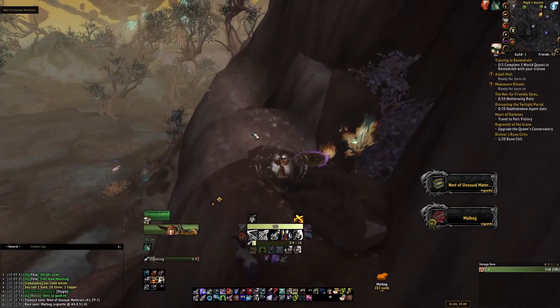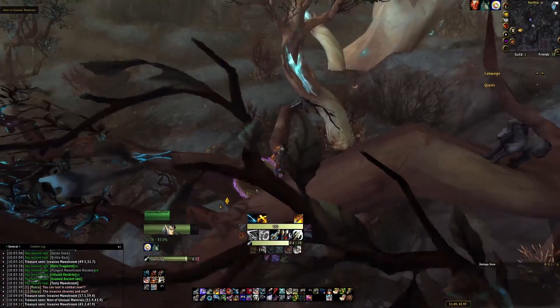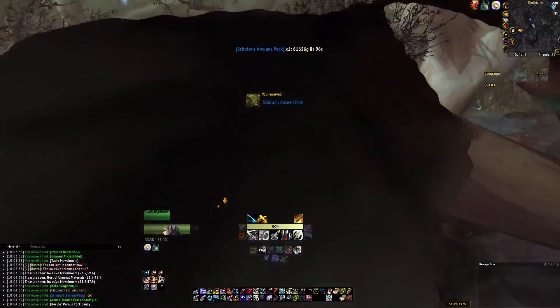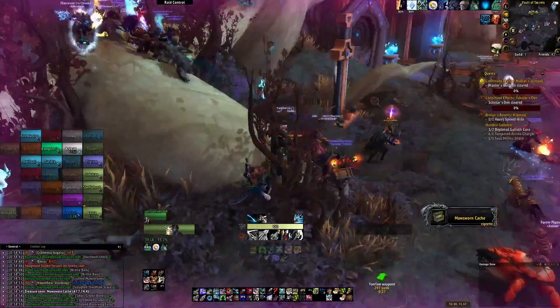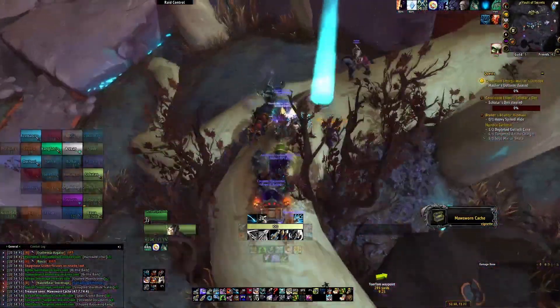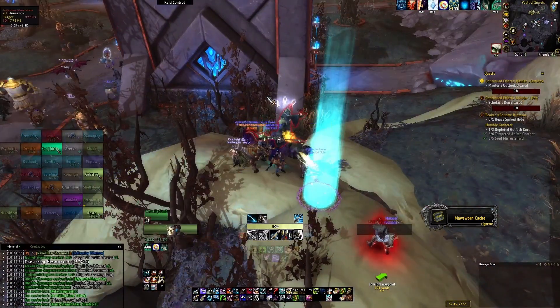Next up will be the Nests of Unusual Materials in Korthia. Blizzard did just put out a hotfix that makes these stick around much longer after the first person has looted them, so make sure to grab them when you see them because it's pretty easy to just pick them up as you're questing and doing your dailies in Korthia.